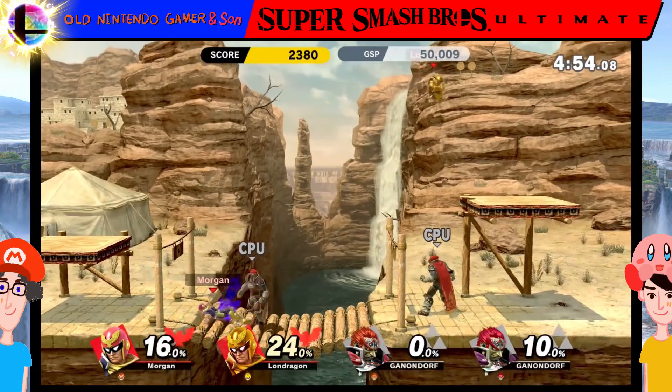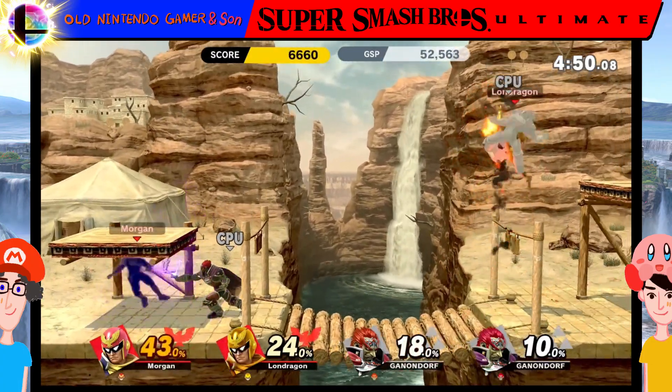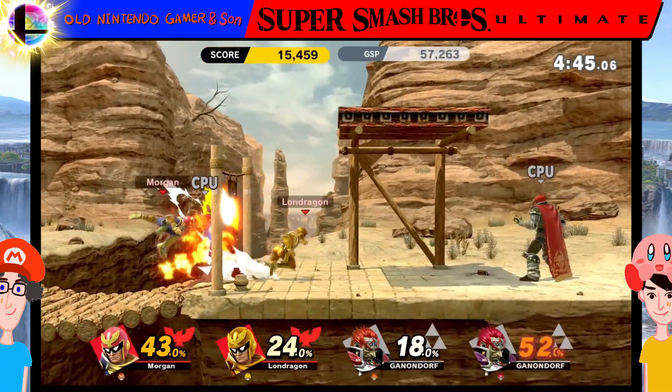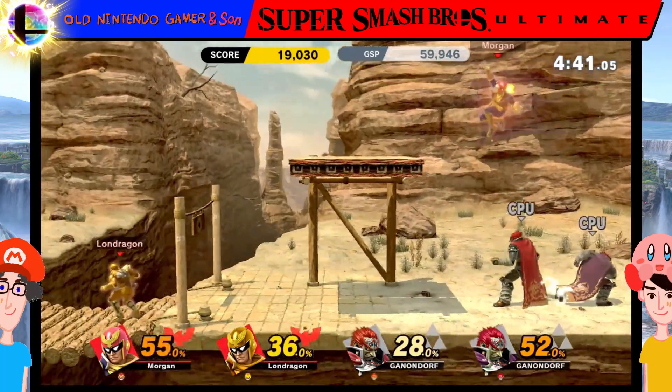Ganondorf has the same moveset as Captain Falcon. So what's side B? That's side B — it's just a dashing move.